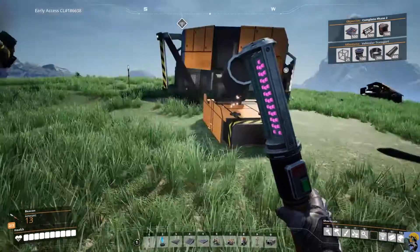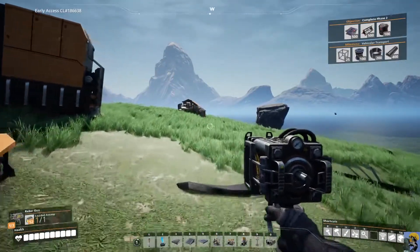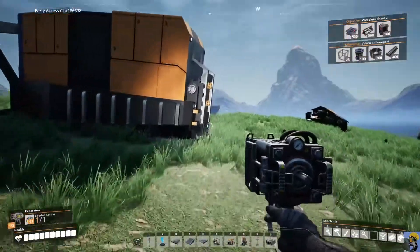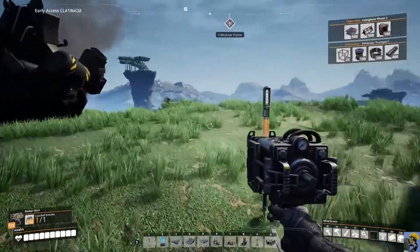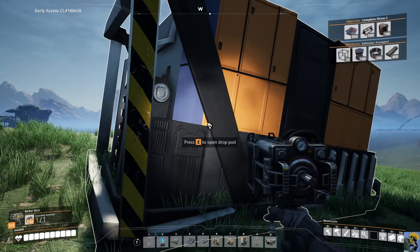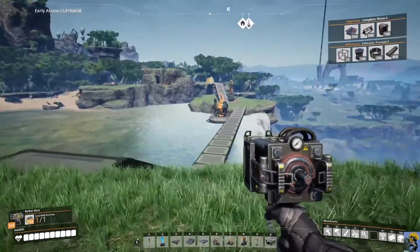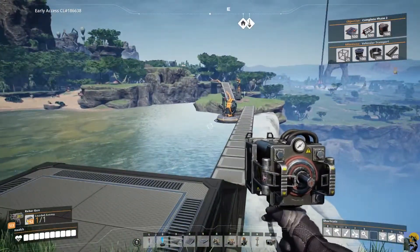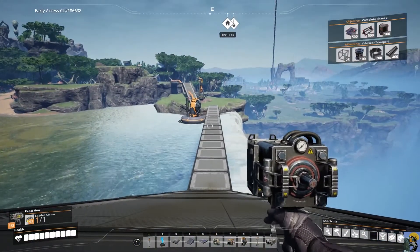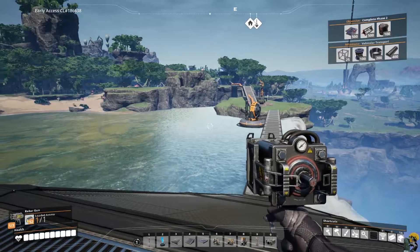Oh goodness gracious, here we are, far away from home. We found this crash site, but it requires five modular frames to open the drop pod and get the CPU inside the data disk. We're going to go get that, but first it's time to continue our project of getting coal power.